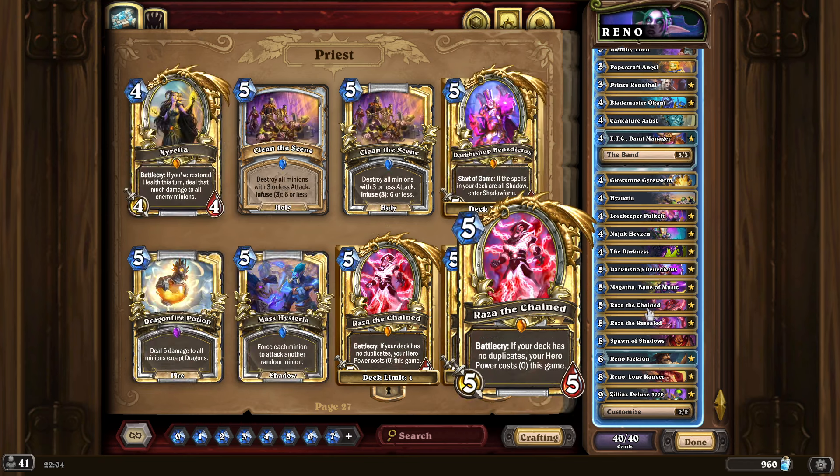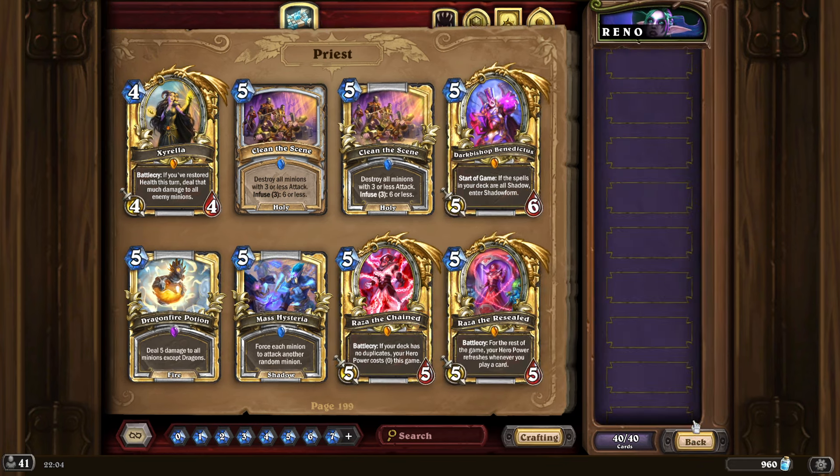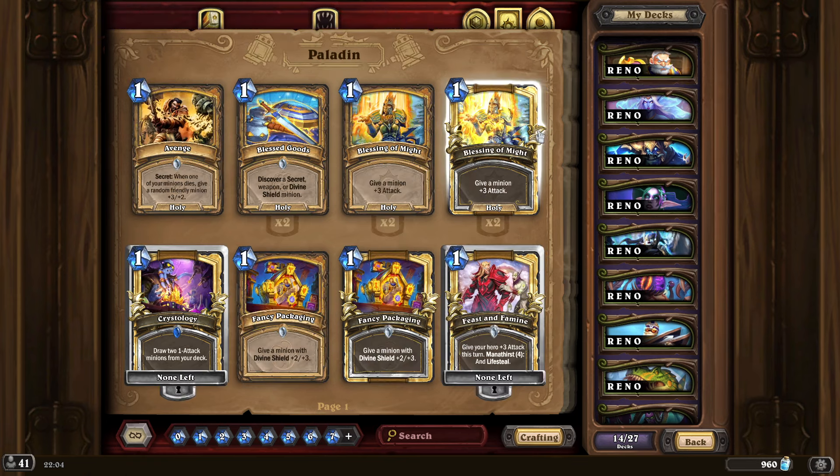If you want to play Renethal, I'll leave both the Renethal version and the non-Renethal version in the description, just like the Shaman. And at number 4, we have Reno Paladin.